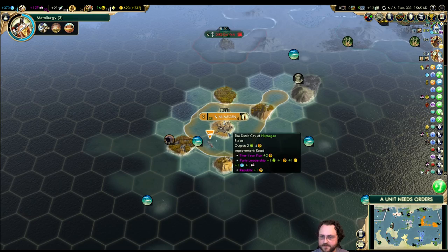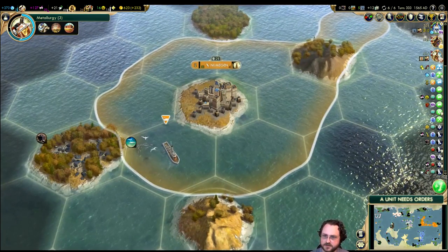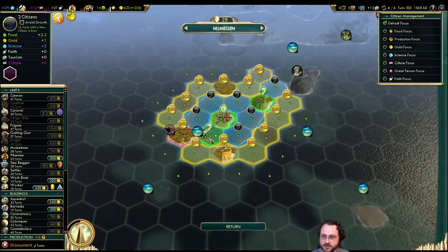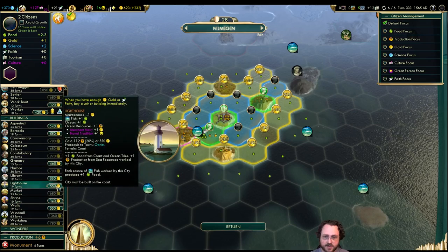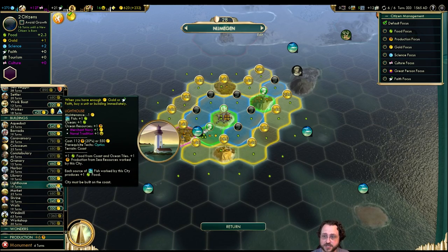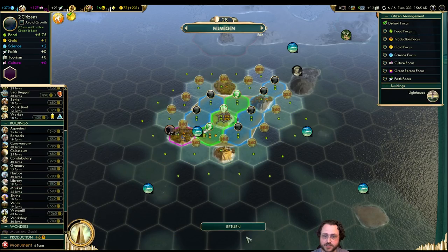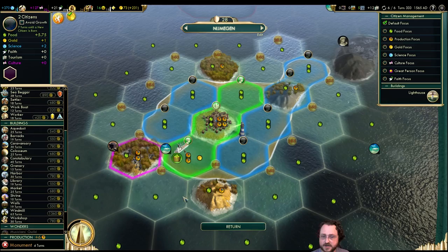You can go and improve that tile. Good tile — extra food plus the hammers, which is really good. There's something to be said about buying a lighthouse over here too — that's going to be a lot of extra food. Let's do it — this turns it into a stupendously good tile.